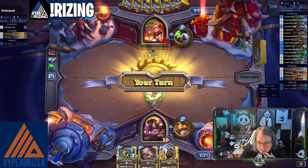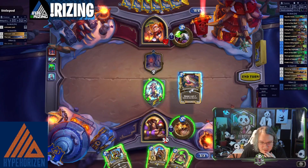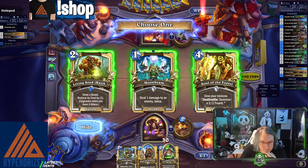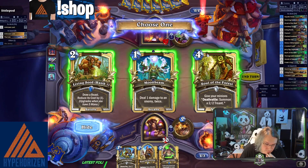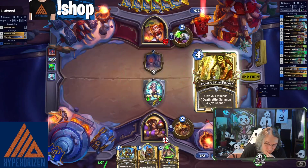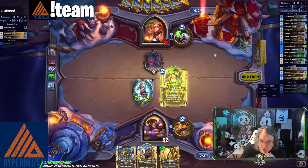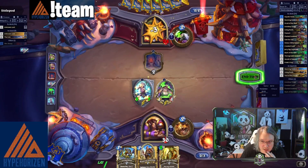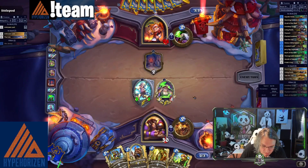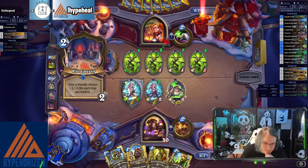We're playing aggro versus aggro here. We're gonna play Planet Evidence first, then probably just play the Crooked Cook. Now we're gonna take the Soul of the Forest — I'm not gonna play it this turn — and just play the Cook to get some extra draw. It's now four mana, it's fine. If we get a board out there, we do this, then we maintain the board.